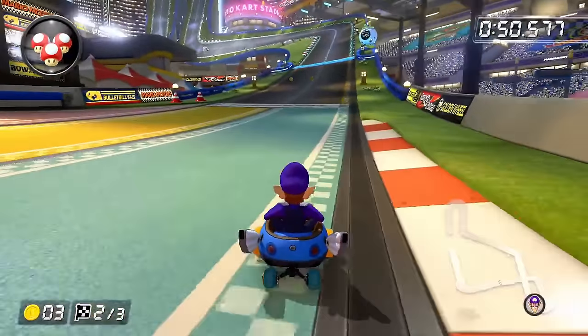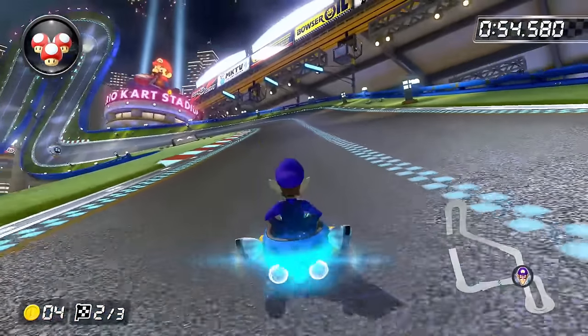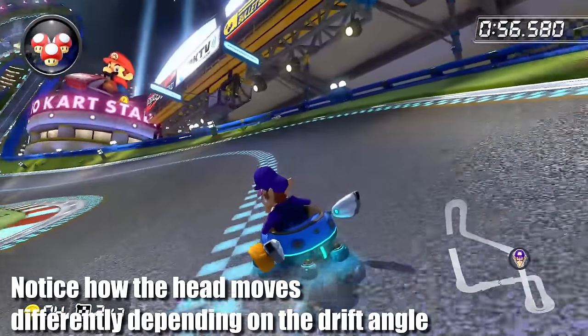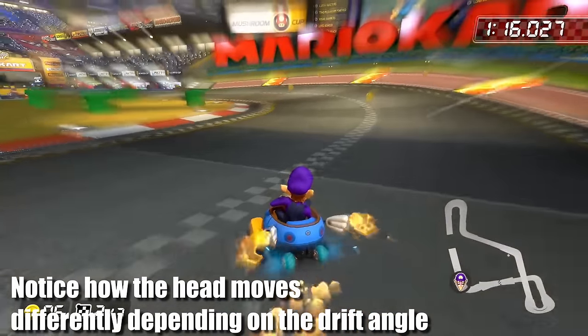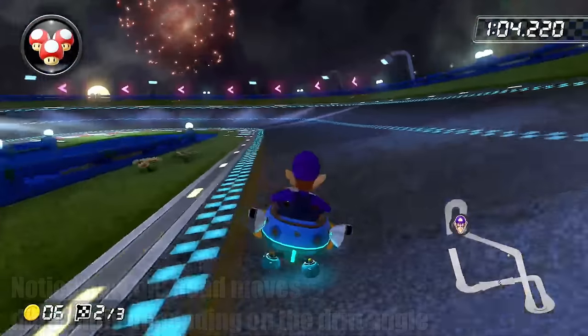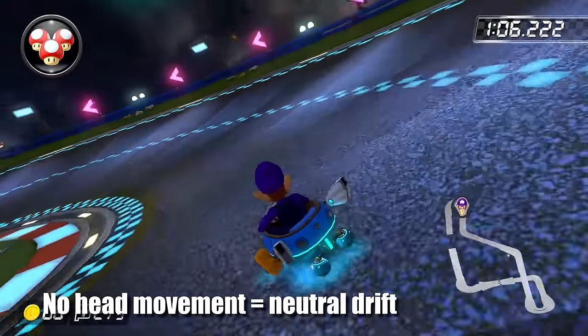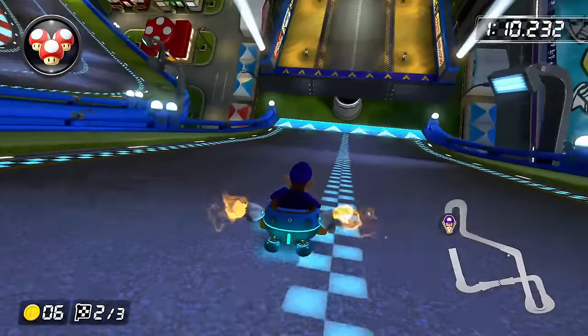A couple things to note about drifting. You can actually control the angle of your drift by moving the joystick while you're drifting. Tilting the joystick in the direction of the turn will make your drift angle much tighter, and tilting the joystick in the direction opposite your turn will make the angle much wider. Taking your thumb completely off the joystick while you're drifting will result in what's called a neutral drift, which gives an angle that's not as tight as a tight drift but not as wide as a wide drift.